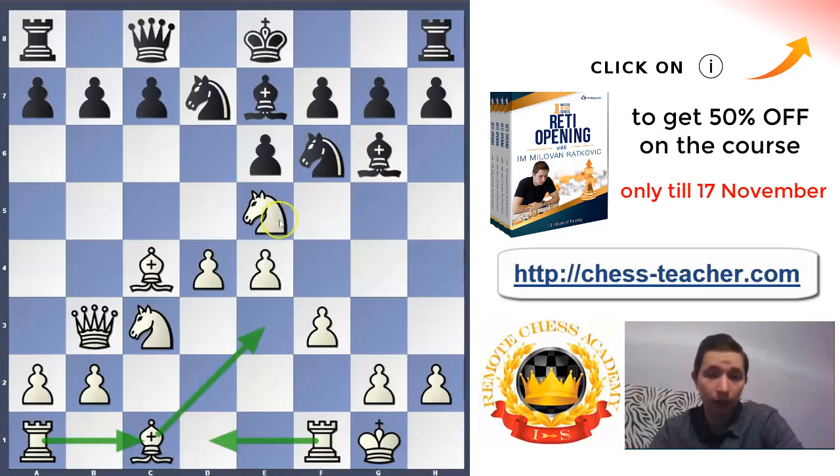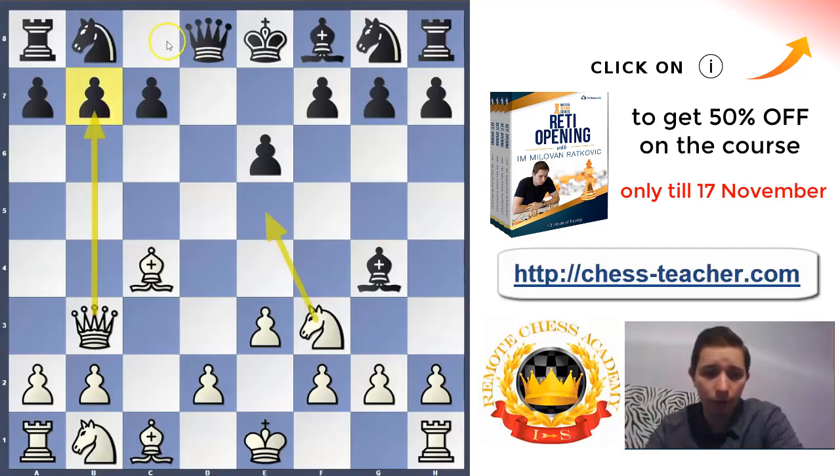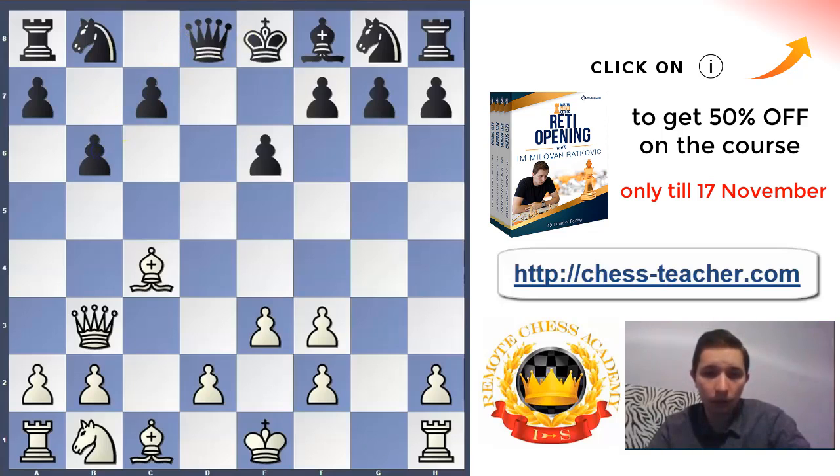Knight bd7, e4, bishop g6, then short castle. White is planning bishop to e3, rook a1 to c1, and rook f1 to d1 — White has the perfect setup. Black's pieces are not so good: this bishop on g6 is restricted and it's difficult for Black to activate it. People often make the mistake of taking the bishop on g6 with the knight — that is wrong. Our knight on e5 is much stronger than the bishop on g6, so don't take it. Keep the tension and pressure in the center and keep as many pieces on the board as possible.